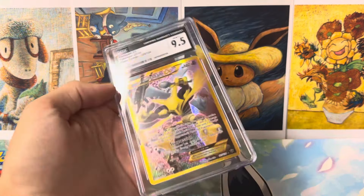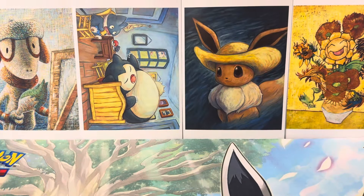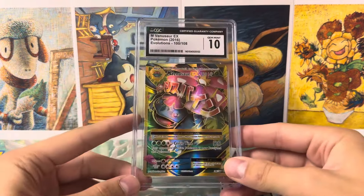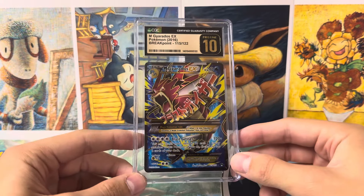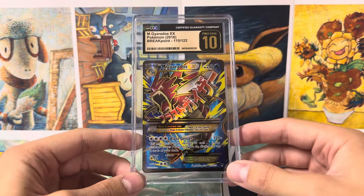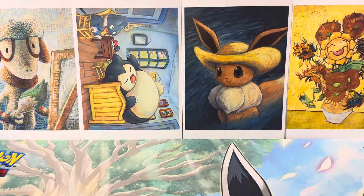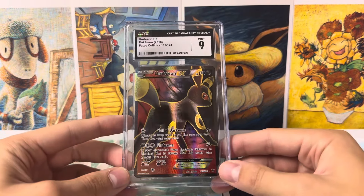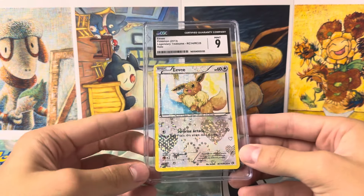This one was a little sad — we got a 9.5 on it. I really don't think it should have gotten that; it's in perfect condition. And then we got a Venusaur EX. Here's the best grade of the submission: we got a Mega Gyarados Pristine 10. This card's crazy — it looks so good with that Pristine 10 label. We got an Umbreon EX from Fates Collide and Eevee from Legendary Treasures.